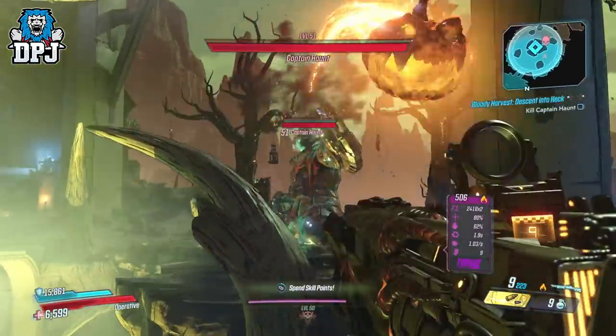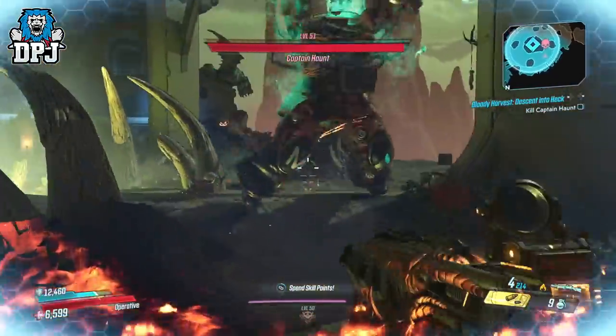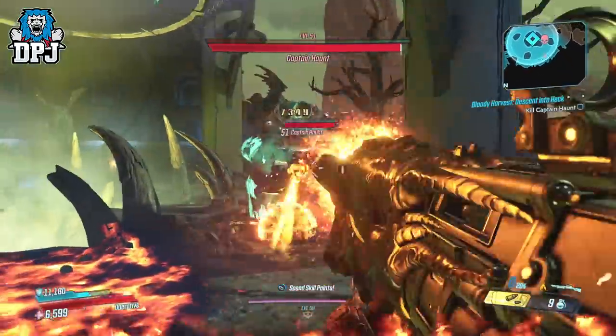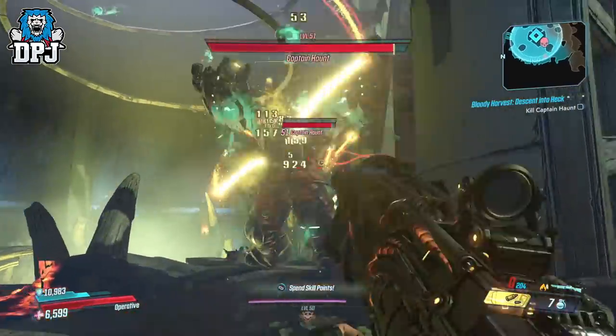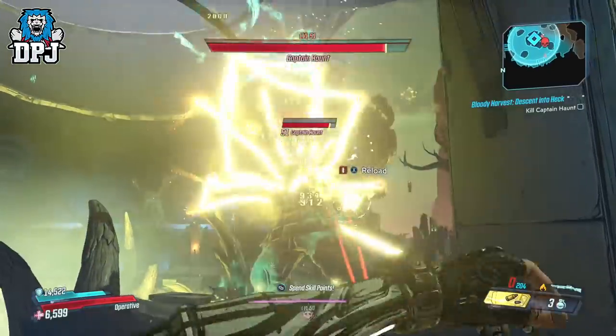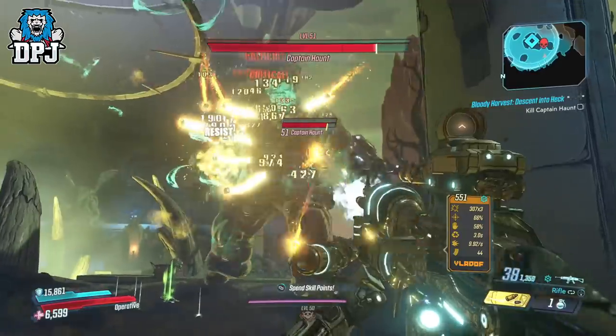The 4 legendaries — the Fearmonger, the Stalker, the Gas Cooler and the Scream of Terror — all have hidden perks. To activate them, you simply have to be under the terror buff, whether you apply it to yourself or get hit by loot ghosts. Being under that terror effect triggers the hidden perks within these 4 legendaries.